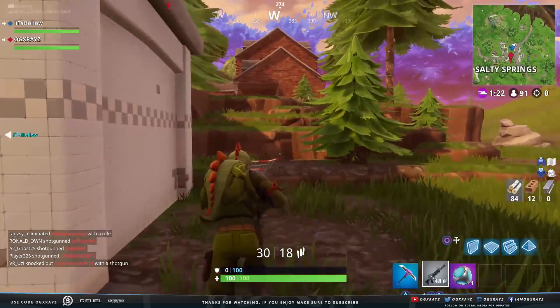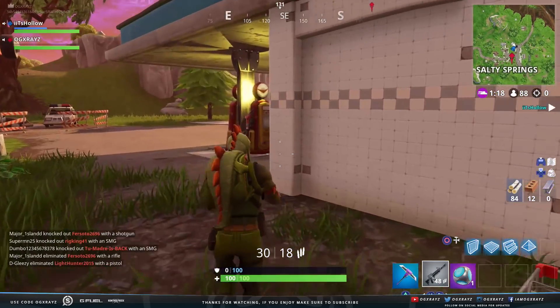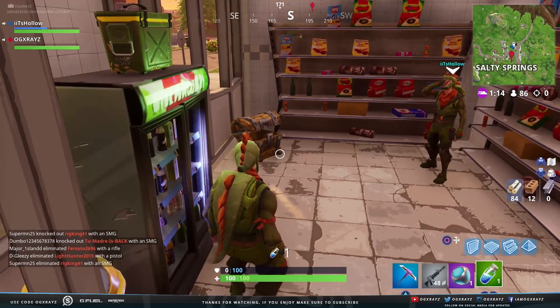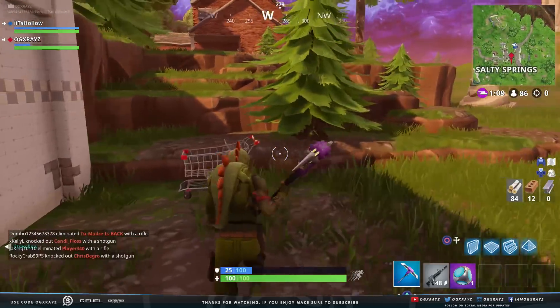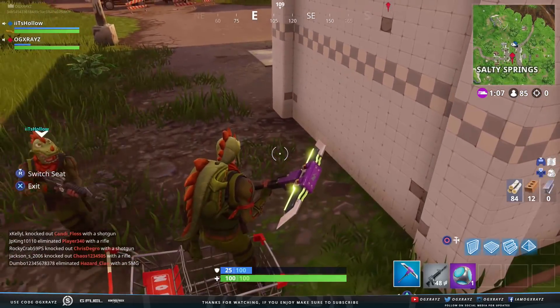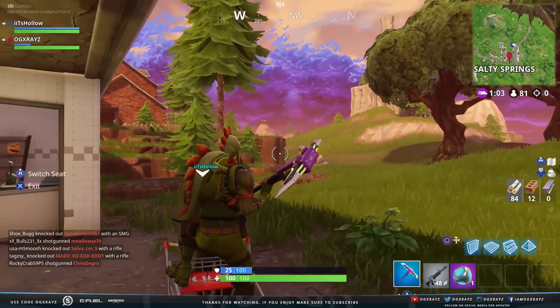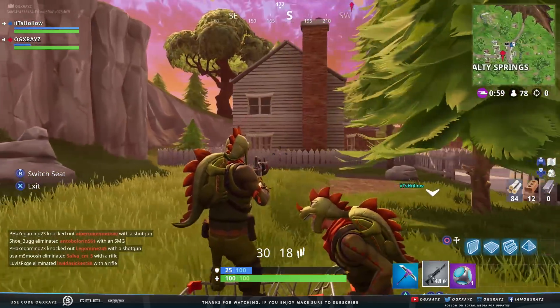Before I jump into the challenges, last night I uploaded a video on how you can get inside the bunker — actually drop down into the bunker in Fortnite Battle Royale. It's not some weird camera glitch; you can actually drop down into the bunker using a cart method. Make sure you check it out, I'll have it linked in the description below.